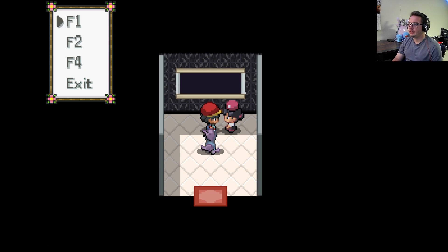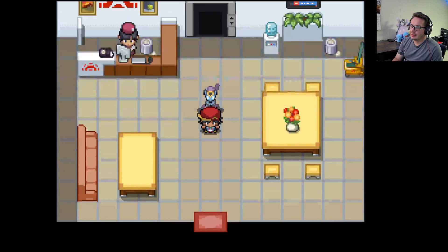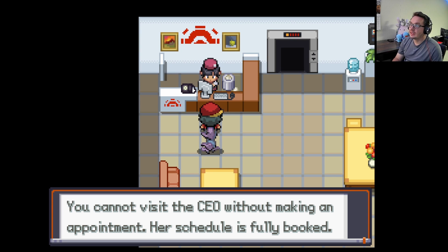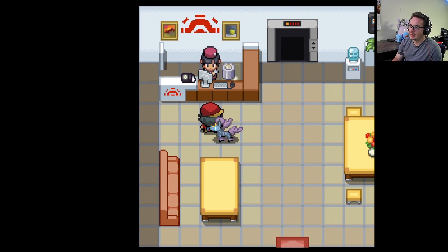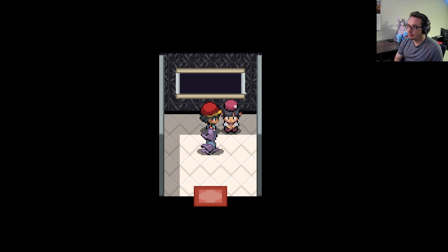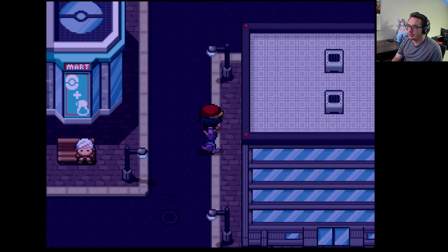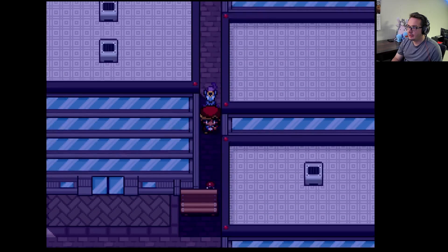Crazy unique Pokemon, good story so far — even though nothing crazy's happened quite yet. 'You cannot visit the CEO without making an appointment.' Okay, you got me. We're going down. I assume there's a gym here too, right? Name Rater's house — I saw this Pokeball earlier. A Revive.